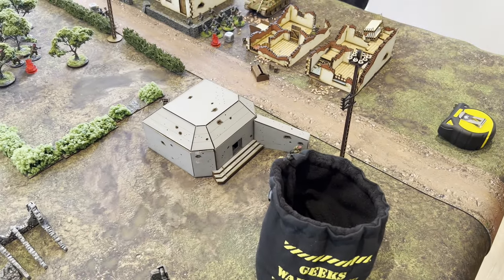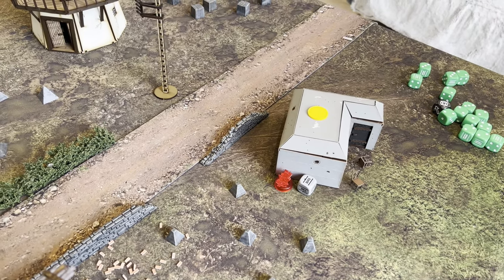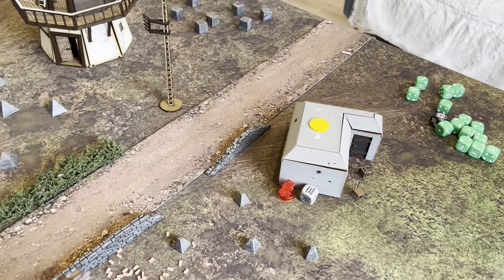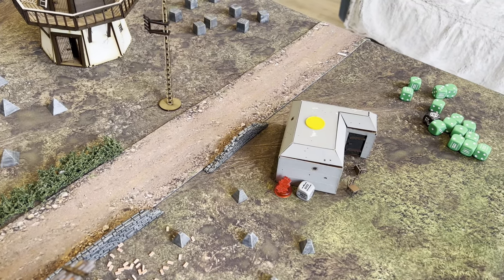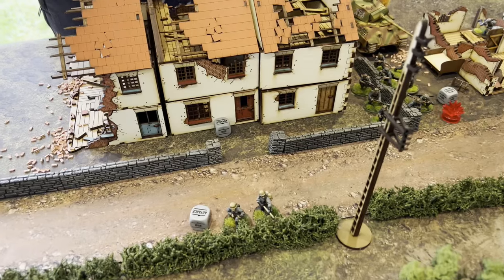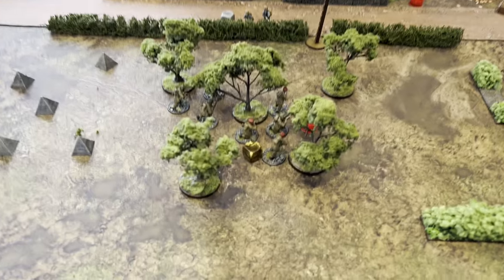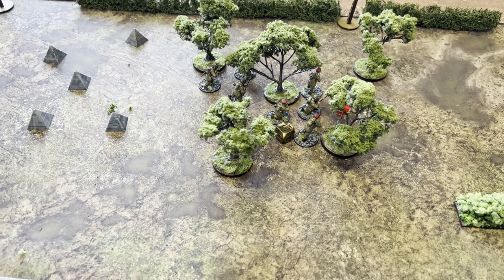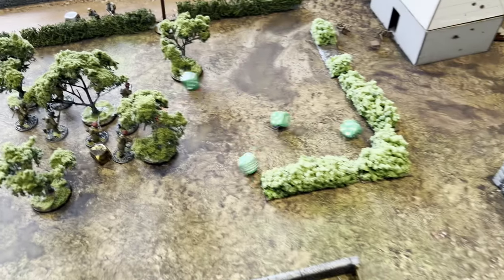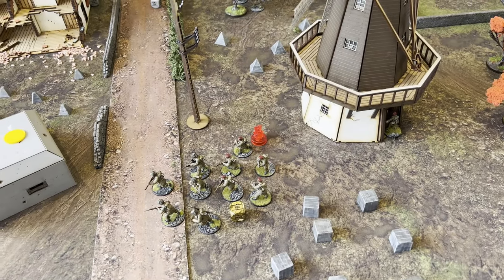It's a German dice. Robin has put an ambush dice down next to the guys inside the bunker but then failed his morale, so they have gone down — Robin is sad. Robin's next dice was also German — he put it on his lieutenant and advanced then shot at the poor boys in the forest.